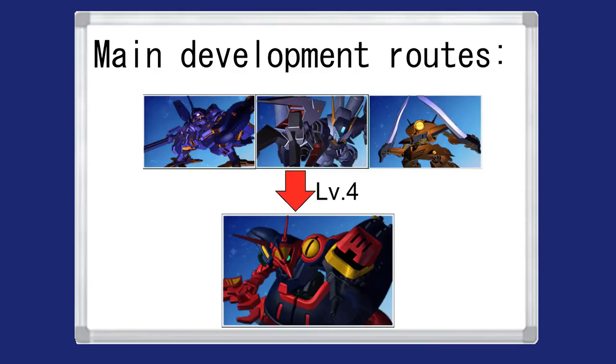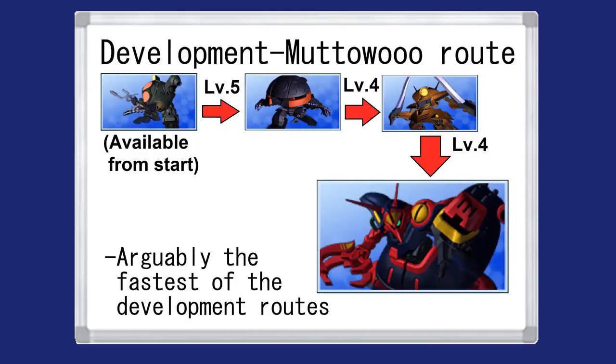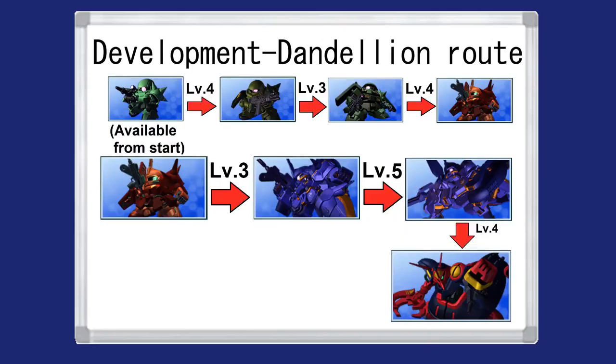There are three development routes for the Bound Dock. You can make one from the Dandelion, the Biarlond Custom, and the Matawu once any of them reach level 4. Developing it from the Matawu route is the shortest one, since all you have to do is buy the Walking Dumpling, which is available from the start, turn that into a Flat at level 5, and then it's right to the Matawu once you level up the Flat.